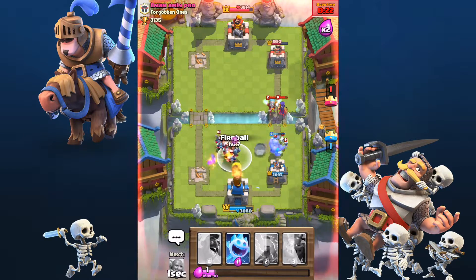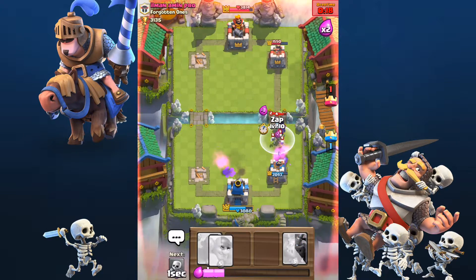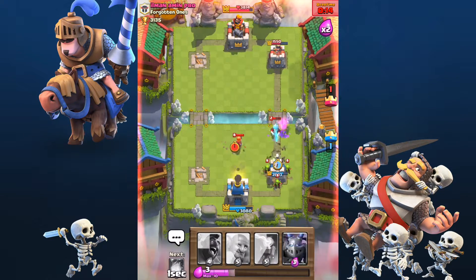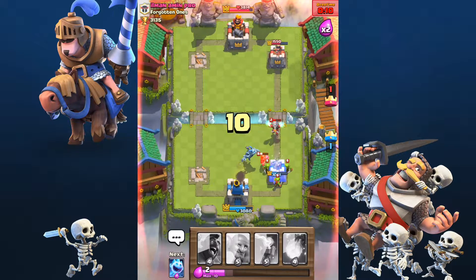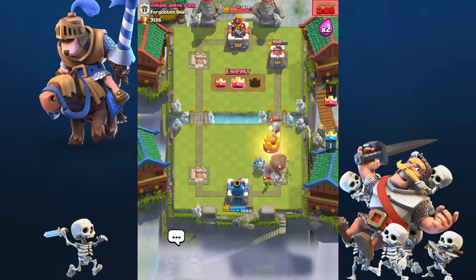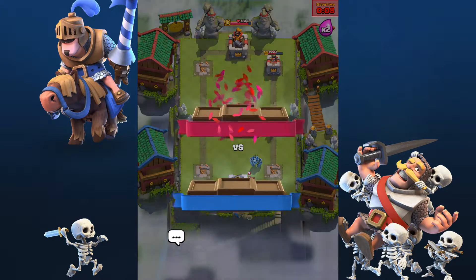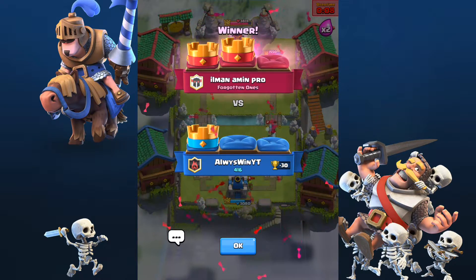We're going to fireball all this — that was good. We're going to freeze and zap it. This is going to be a good push by him — he's probably going to take our town. Wow, that was close. We ended up losing that one. Let's hope we can get into another one and hopefully win.